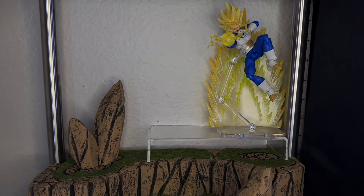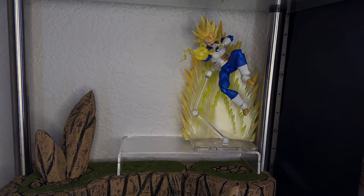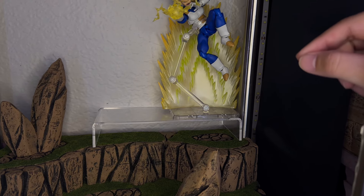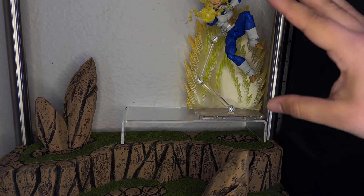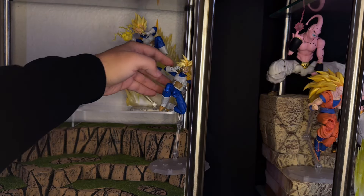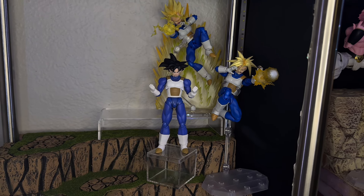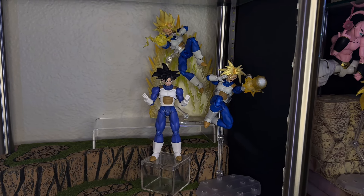I went ahead and put him on the top right like I said. I wanted Vegeta in a more dynamic pose — I had him shooting the Final Flash before but now I want him jumping instead. I also want to put armored Trunks around him doing a similar pose, and I have a kid Goku in armor too, so I want all three of them together. This looks really damn awesome — I'm super happy with how this turned out. You can see all the armor together, which looks so badass.